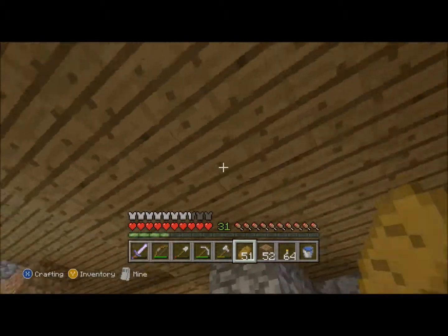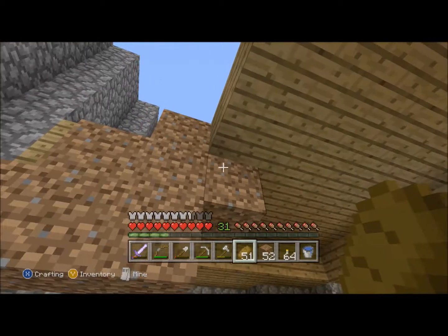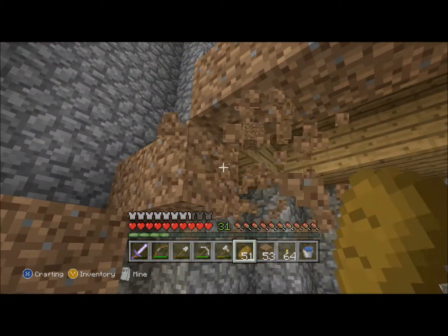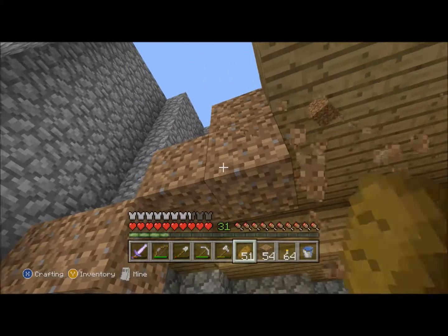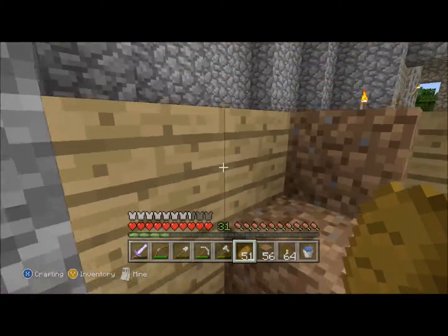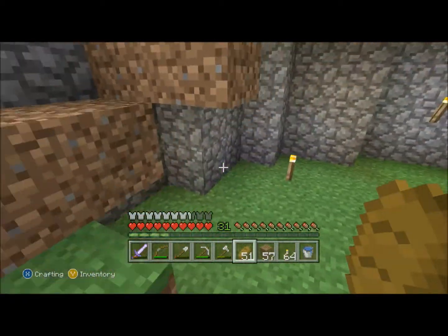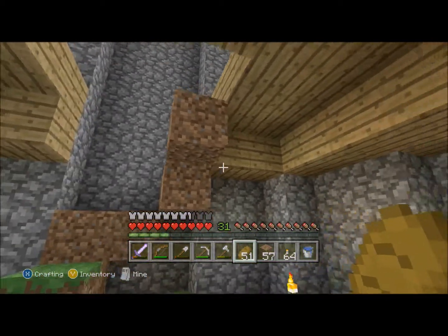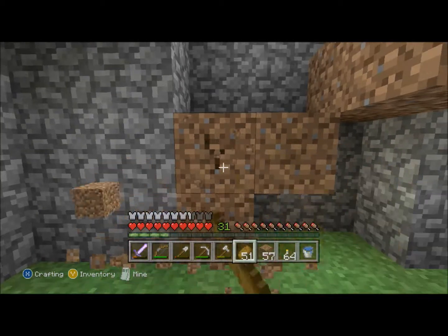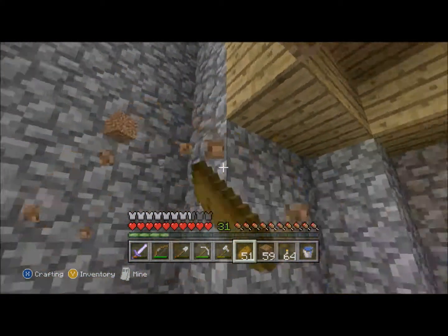I hid the bottoms of those stairs just because I wanted to. I'm trying to figure out now how these stairs are going to work in here. I would like to have double-wide stairs going up and then doubling back, which would make like a platform here.